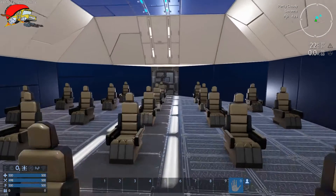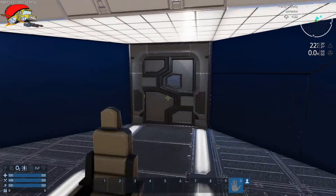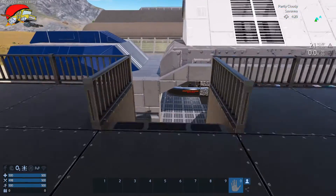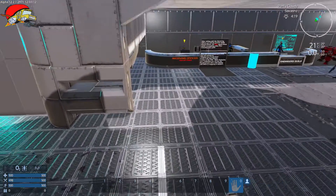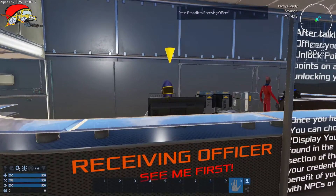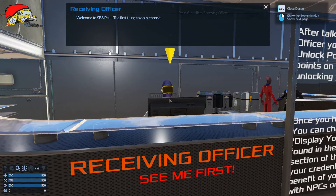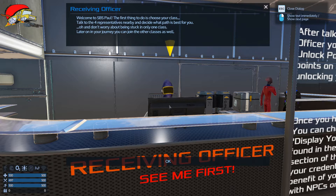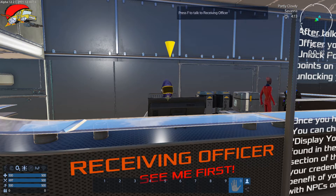We're going to take off from the very beginning. This is what it looks like when you first log into the server, get out of the cargo ship, and walk down the pad to the receiving officer. He says 'hey, talk to me first' — you don't have to, but you probably should. Some of you have seen this before, but I wanted to put this in the video for those that haven't. This is just how you get started.